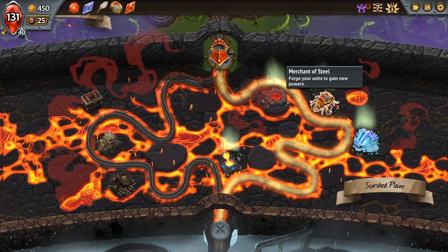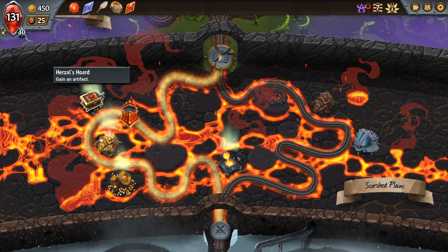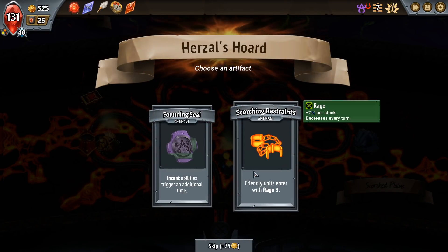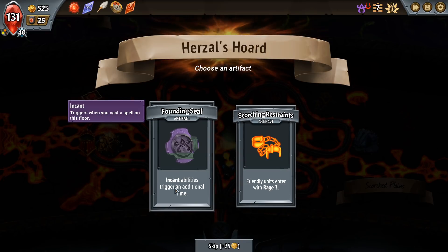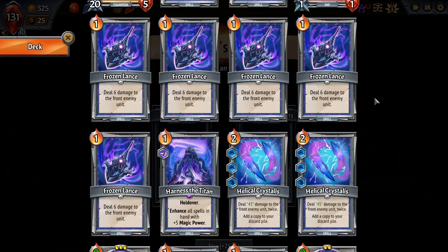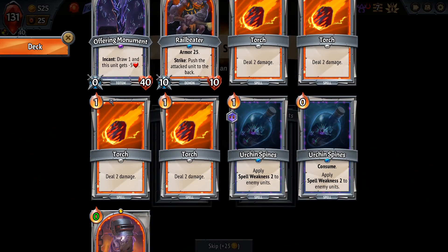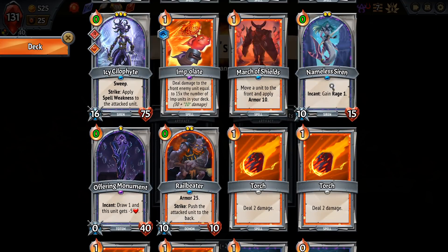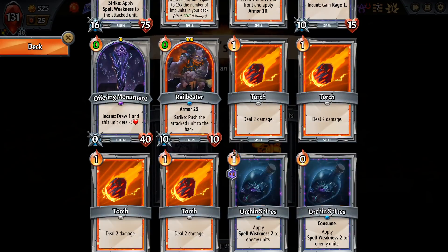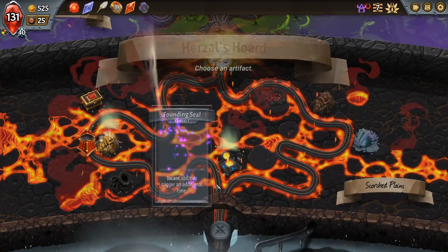We can buy trinkets — we have tons of money. We're coming in this side. First we're going to gain an artifact: Incants trigger a second time, or friendly units enter with Rage 3. We're going to go on the doubling of incants — not that we have that many. But I kind of wish we'd leaned in on the incant. We got the rage one, we got the draw. So really we only have one permanent incant, which is this one here. Rage 3 — if they came in with rage, I don't think it would make much of a difference. We don't want multi-strike. I'm going to grab this — we might end up with some more incants somewhere.